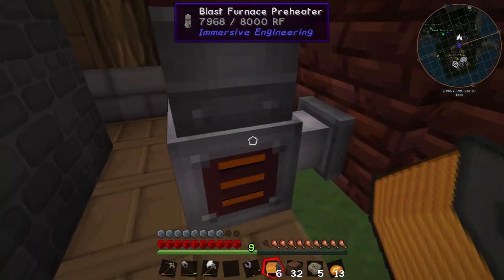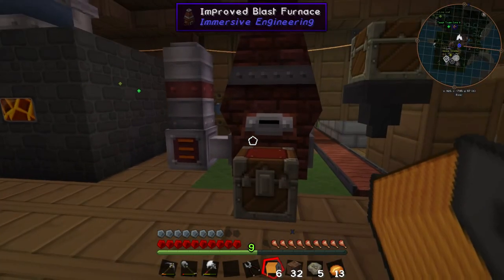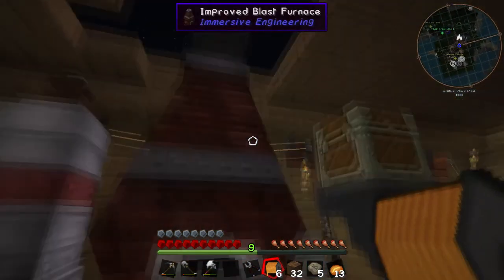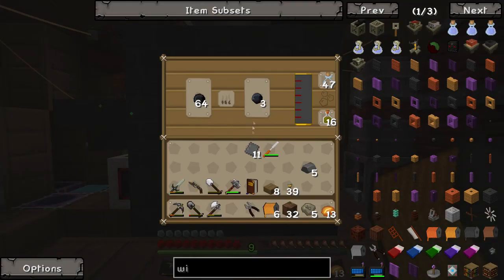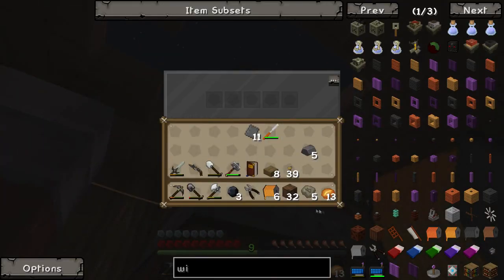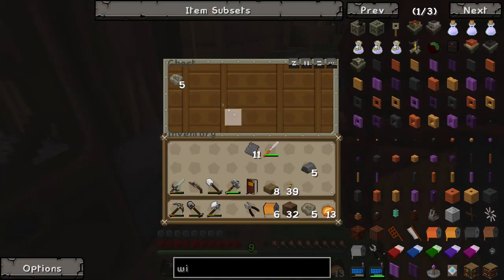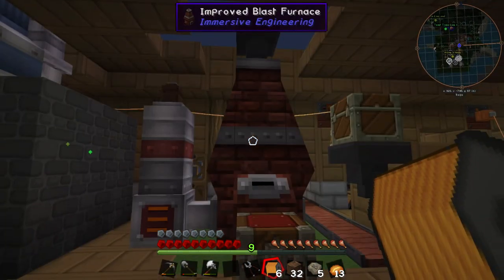So the preheater should be making this go a little bit faster. Now I'd rather have another one on the other side, but I'll get that later. I'll move this somewhere else and we'll see next episode where I actually ended up moving that. And we are getting steel ingots in there and we are getting slag in there — so it's working. That is the improved blast furnace, guys.